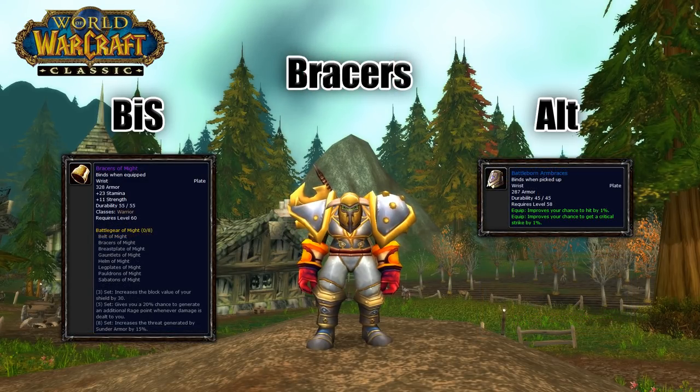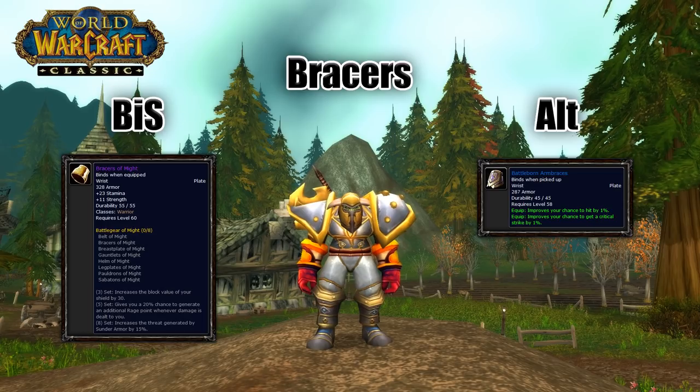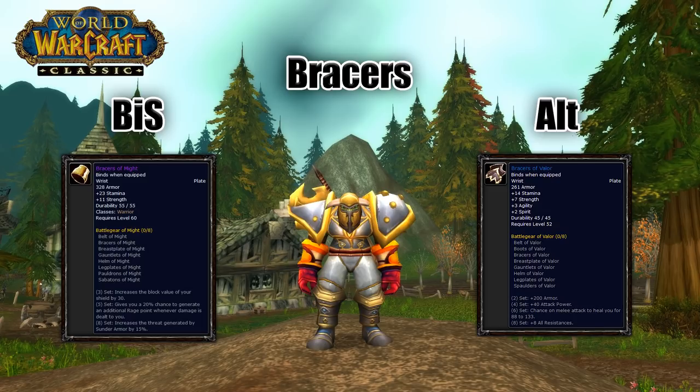For bracers, Bracers of Might are going to be the strongest as far as stats go, and they come from trash mobs in Molten Core. They are part of a tanking set, but they don't actually have any tanking stats on them, and they are BoE so you can also buy them off the Auction House. But if you need more hit, Battleborn Arm Bracers are a good option, and another option for solid stats would be Bracers of Valor, which is also BoE.